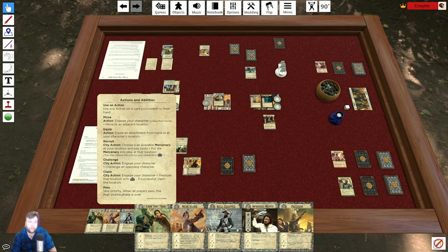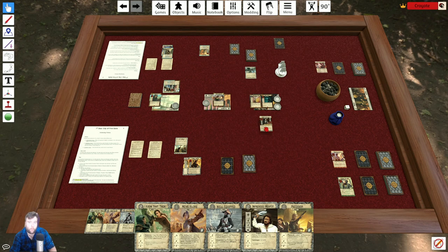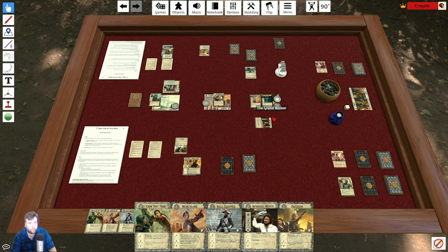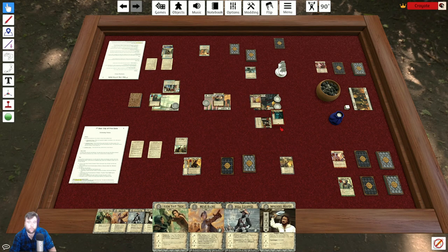When recruiting, you may optionally engage a character at that location to reduce the price of the mercenary by that character's influence. If I want to buy Leha who costs five, I could engage Kaspar who has two influence — but Kaspar has plus two influence while recruiting mercenaries, making him four total influence. Five minus four is one, so I discard one card and get Leha. Recruited mercenaries always come into play on guard at the location where they were bought.